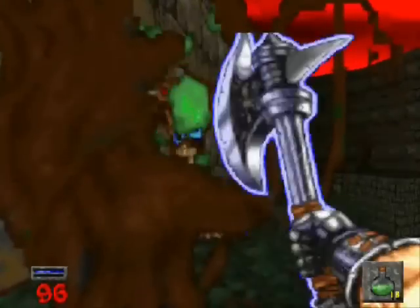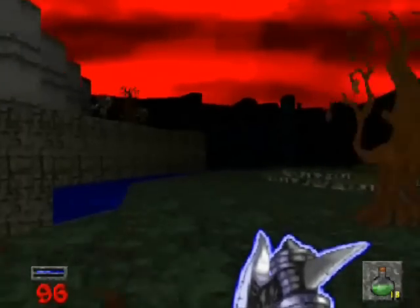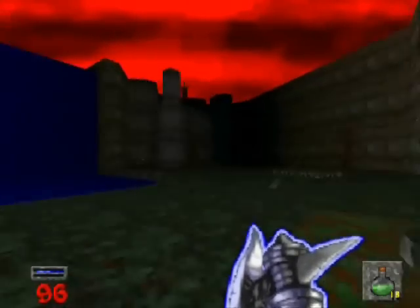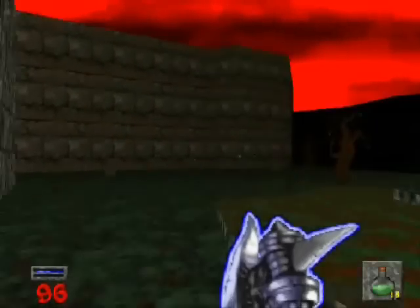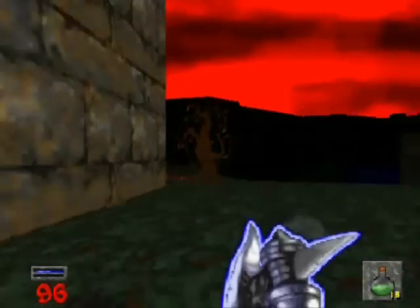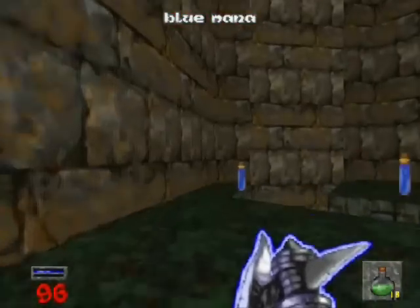Too dumb to go around the tree. Lovely. Luckily for me, I can hit you through the tree. I see some Etten roaming around up there, and I think those stairs lowered, but let's stay on the upper path and see what else is up here.